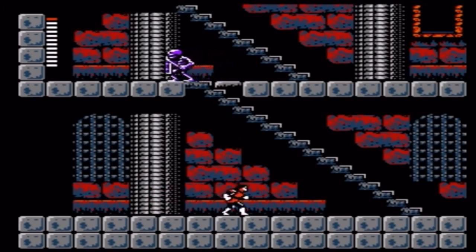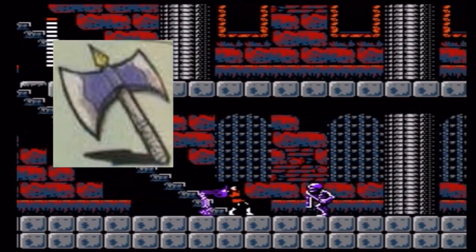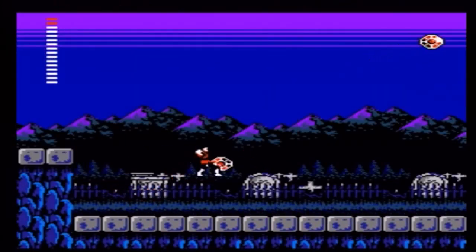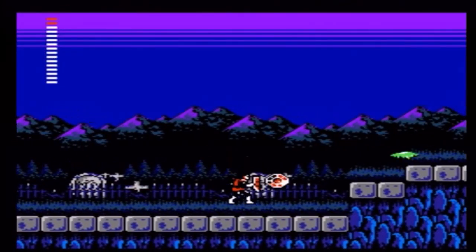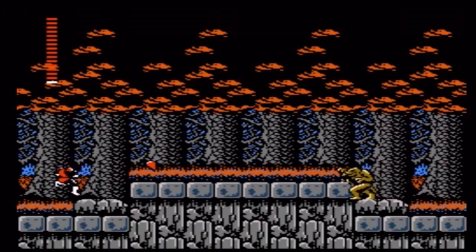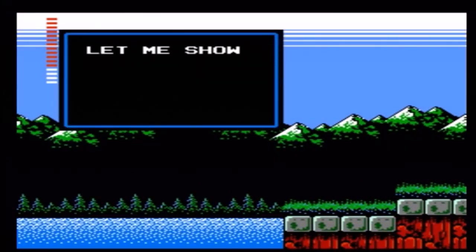The only sub-weapons that don't make a return are the axe and stopwatch. The axe I can live without, but I sure would've liked the stopwatch. At least Simon's Quest introduces us to the diamond sub-weapon, which — yeah, I'm already missing the stopwatch. For instance, equipping Dracula's rib lets Simon use a shield to deflect projectiles, and Dracula's heart allows you to reach the third mansion by showing it to the incredibly creepy fairy man.